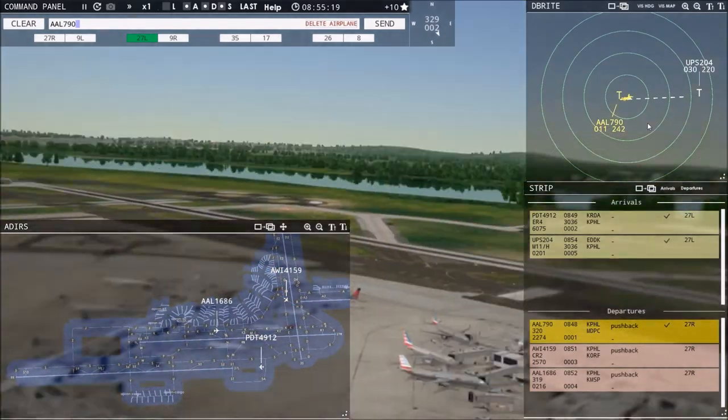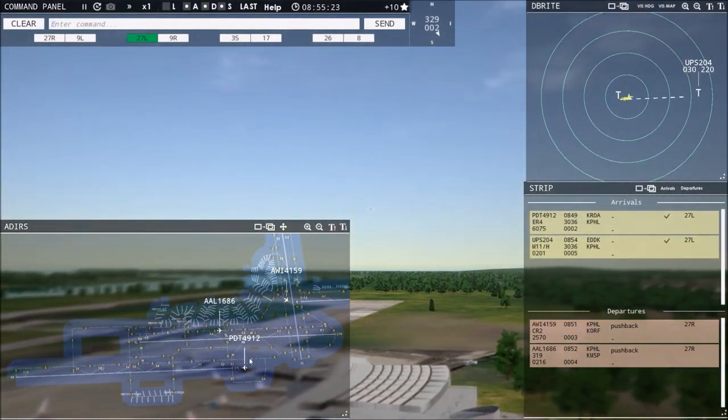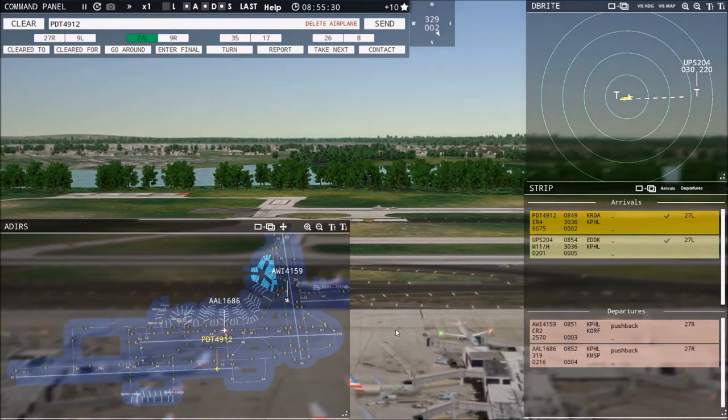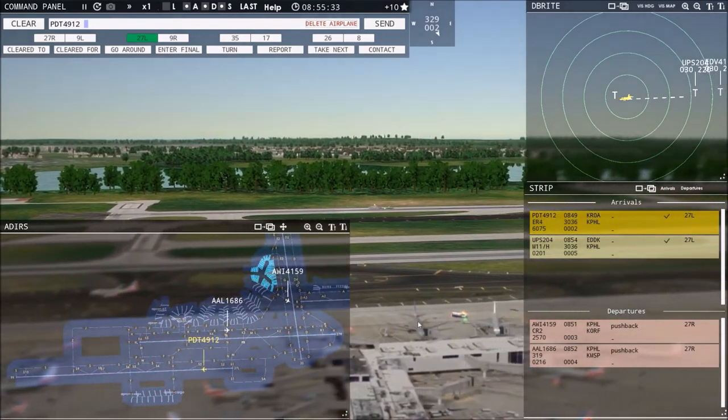I'm keeping an eye on American 790's altitude because I like handing them off to departure at about 1,000 feet. Air Wisconsin 4159, continue taxi. American 790, contact departure, good day. The 'good day' part isn't required — it just sounds more professional, and I kind of like to sound professional.